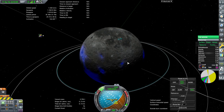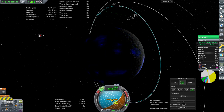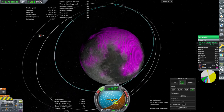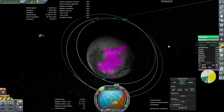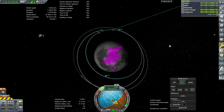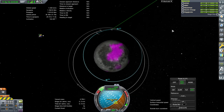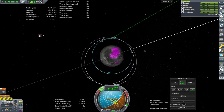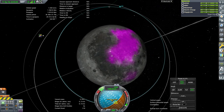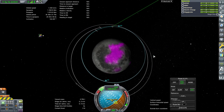Even hydrates aren't at the poles much, except for that one little spot, so it's not like we can get this stuff from the poles regardless. Having the whole polar setup would be interesting from a realism standpoint, since that is where the ice is on the moon — where we would in real life be drilling for fuel replenishment, water for life support, and oxygen for life support. But we'll just go for the ore where it is.